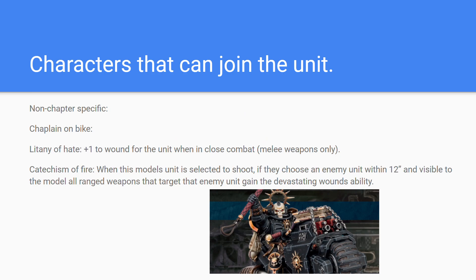The only character able to join the unit currently is the Chaplain on Bike. He helps you in combat with a plus one to wound from the Litany of Hate, but he also has another really cool ability which lets you pick an enemy unit within 12 inches that is visible, and any ranged weapons that target that unit gain the Devastating Wounds ability. Don't forget that you can re-roll your bolt rifles due to the Twin-Linked ability, meaning you can fish for Devastating Wounds.